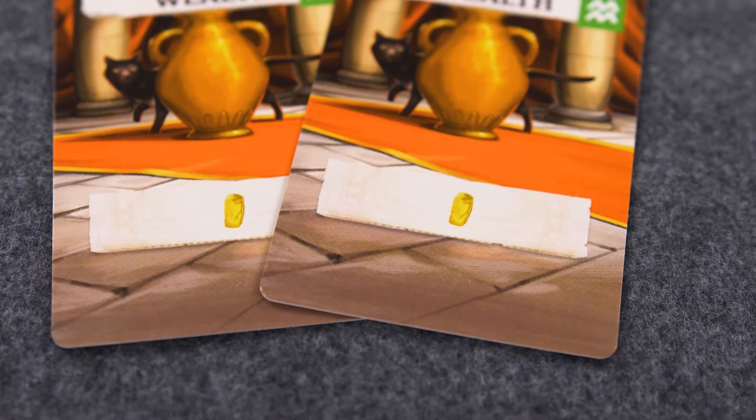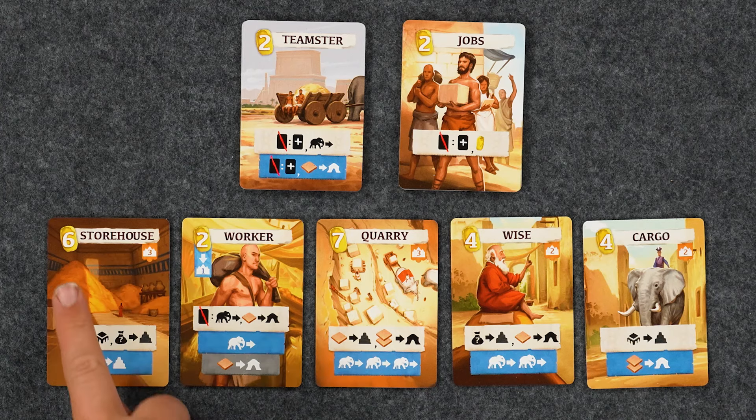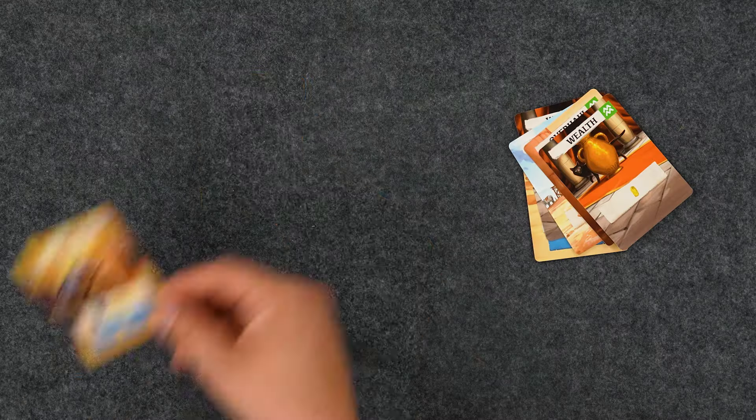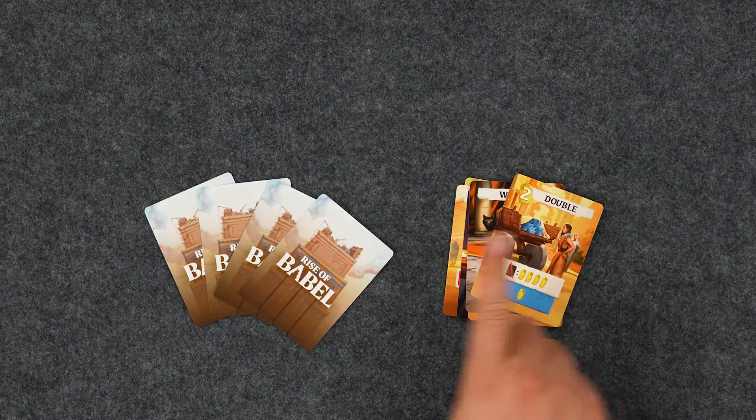You may also have gold showing. Any gold on your cards must be spent this turn or else it will be lost. Gold is mostly used to buy market cards, which you can do at any time on your turn. When you buy a new card, it will go directly to your discard pile.